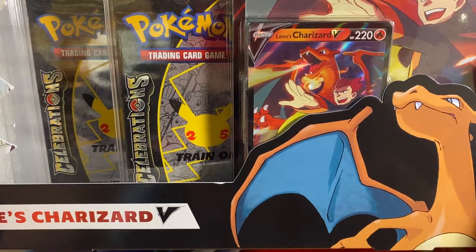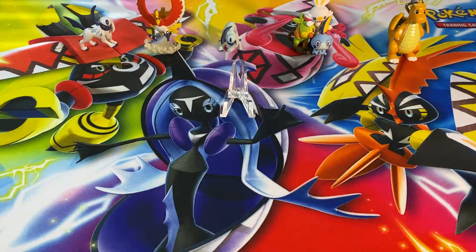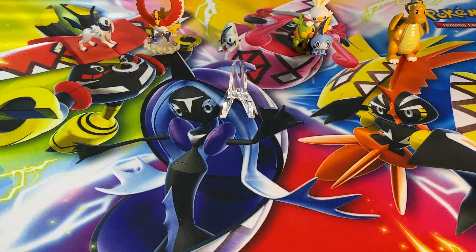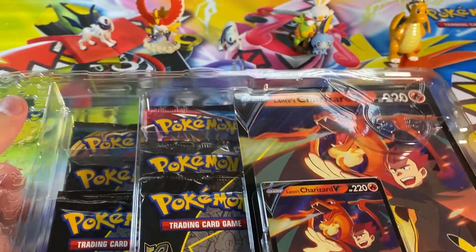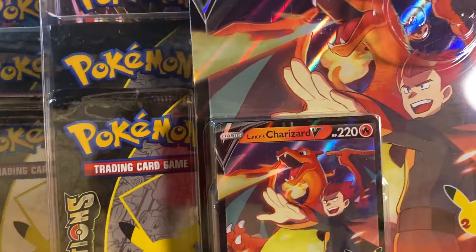It's just going to be a one and done opening — we're just going to open up all these packs and see what we can get. So far I'm almost done with the full set of Celebrations, the 25 cards that make up the first set. There's also the Classic Collection which I'm nowhere near completing, but we're getting close to the full Celebrations set. I'm only missing the Zama Zenta V and of course the gold Mew, because that's like the hardest thing to pull.